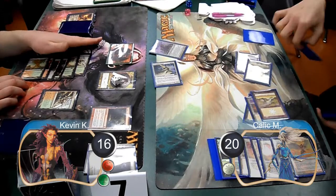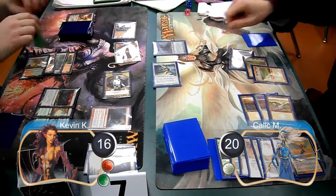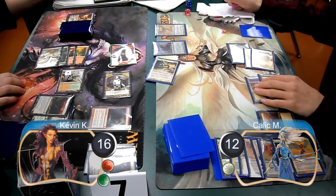Finally, Kallik cast a Knight of the White Orchid to search for another Plains. During my next upkeep, I got another Goblin Token. I then animated my Raging Ravine and attacked with the team. Kallik decided to kill one of my tokens with his Knight of the White Orchid and took the other 8 damage, going down to 12 life. For Kallik's next turn, he cast another Battlegrace Angel and attacked for 6 damage with his now Exalted Baneslayer Angel, dropping me down to 10 life and taking him back up to 18.